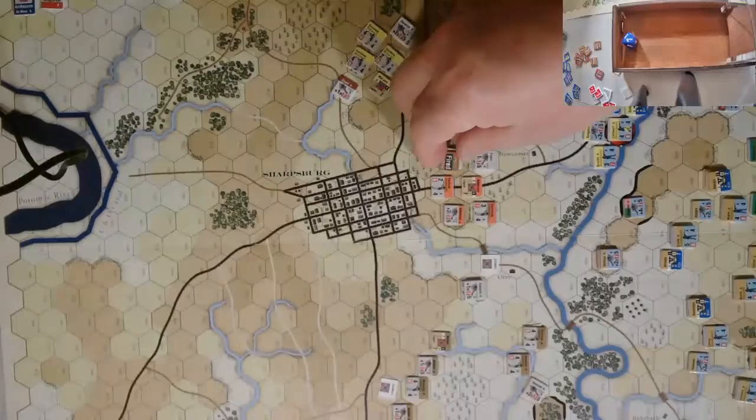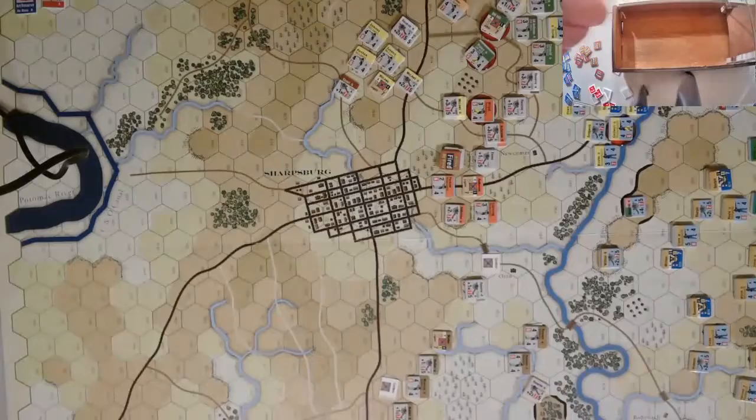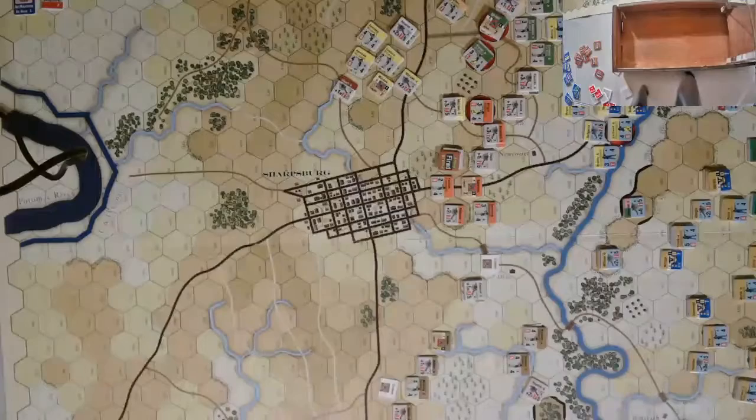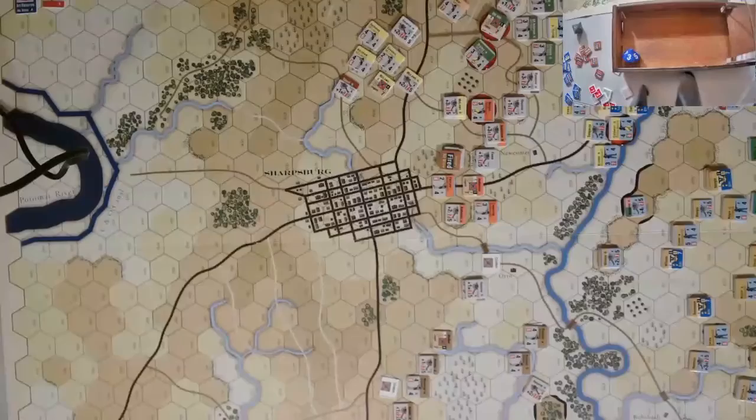We've got one more shot — this Reserve Artillery firing at Howard B. It's going to be plus 3, downhill but plunging fire. 9 with a plus 3. 6 plus 3 is 9 — cohesion test. Howard B rolls a 1 — he's lost. He will go into the withdrawn box. 2nd Corps is just being beaten back here, very badly.